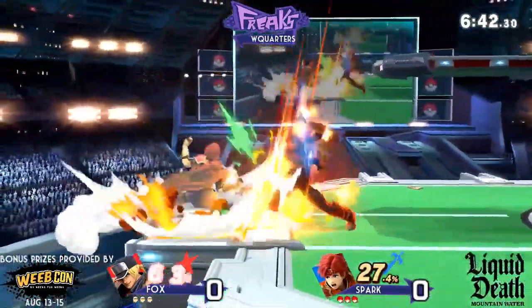We're gonna get right into this — Fox and Spark. Spark's already showing exactly why he is one of the best players in this entire region. Fox has his go meter ready to go. Spark tries to go for a big one — oh! Let's go, Buster Wolf! What you got for me?